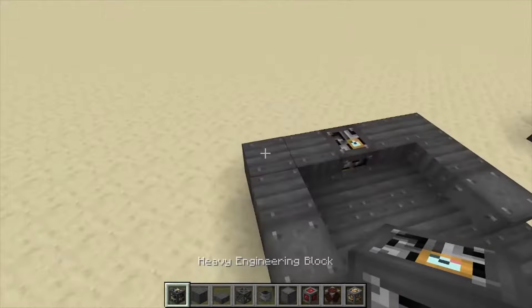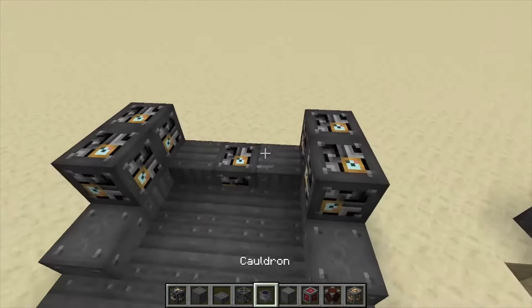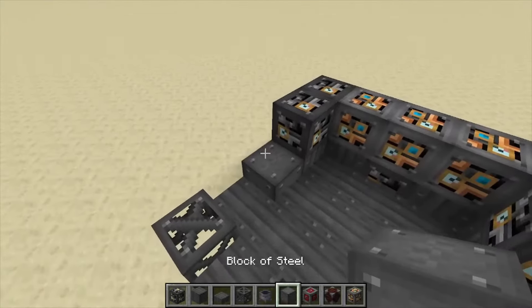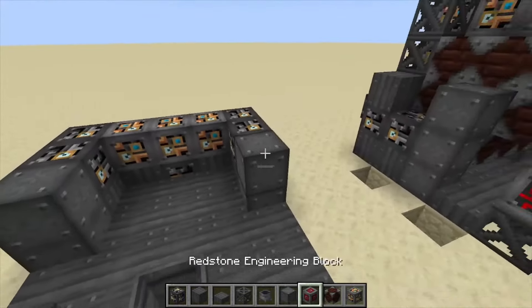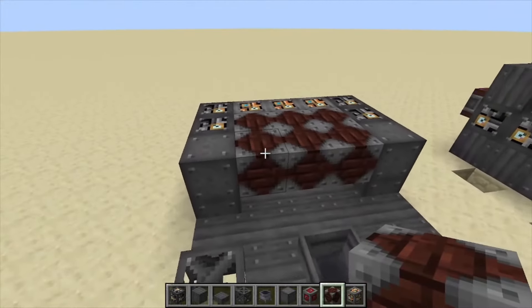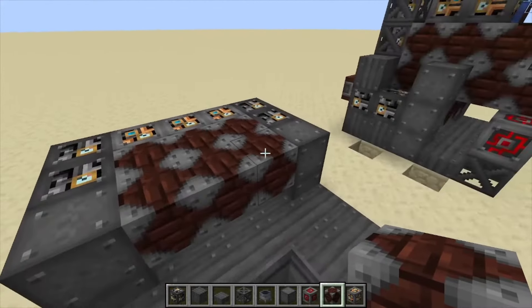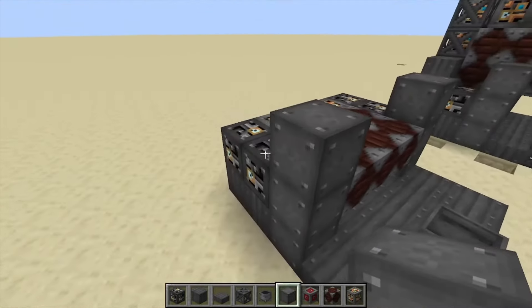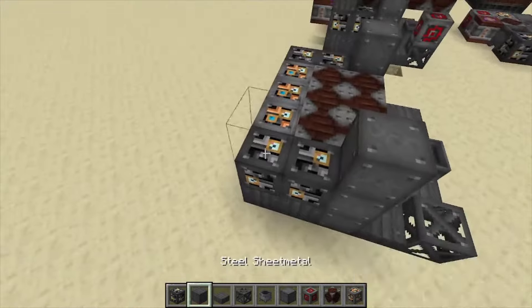Next we want to put down heavy engineering blocks on the side, light engineering blocks in the back, covering that up. Bring your steel blocks up like so, and then you're going to fill this in with your reinforced blast brick.